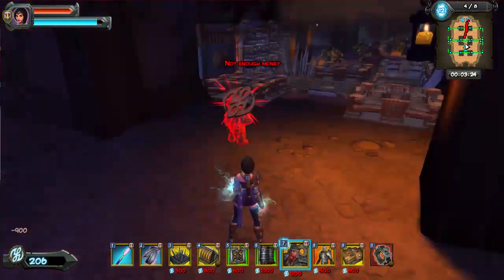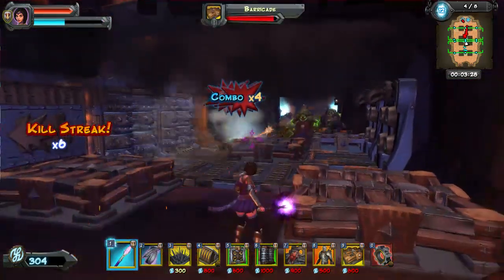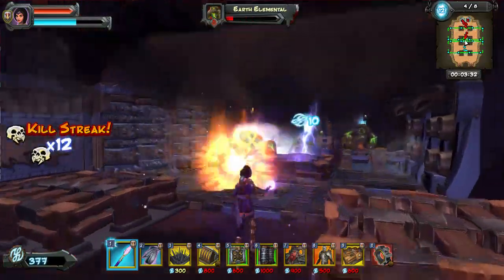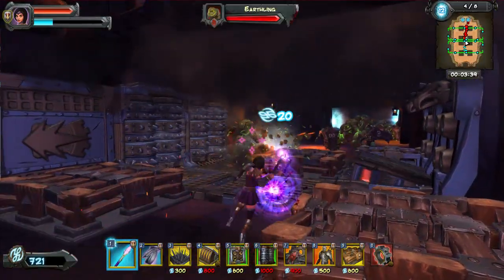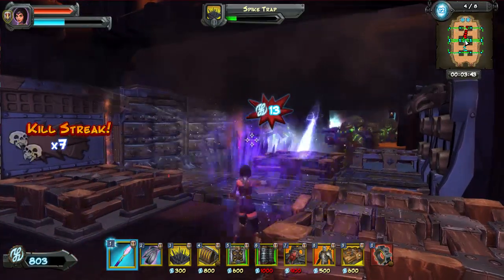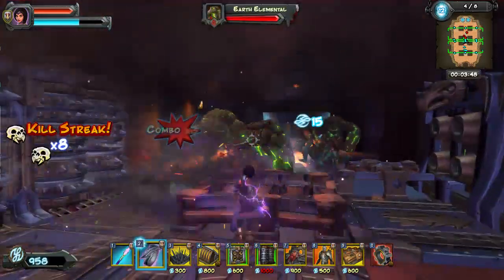Here I'm going to set up some dwarves. Keep that lightning right about there — you can just hug that barricade in the middle and drop your lightning and it'll hit everything in the kill box. It's a nice little setup point.